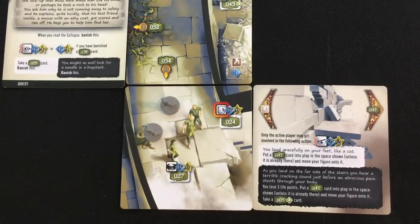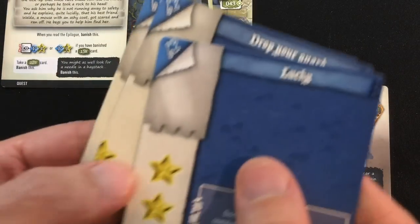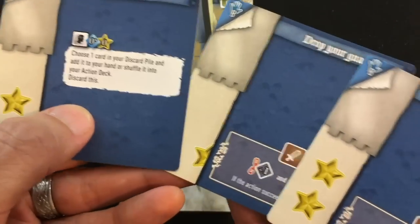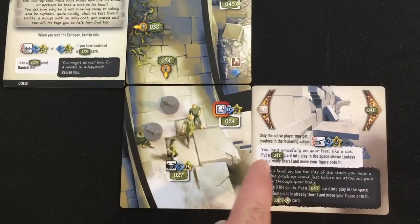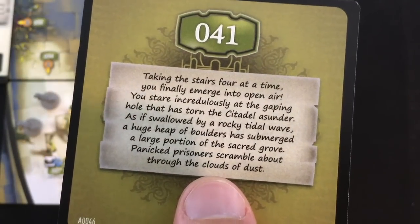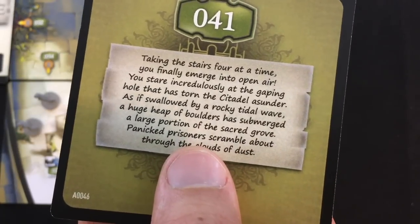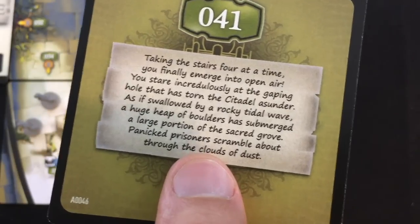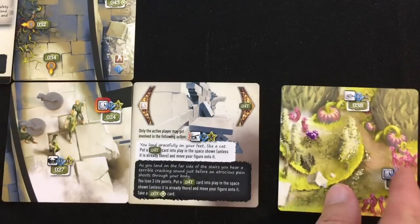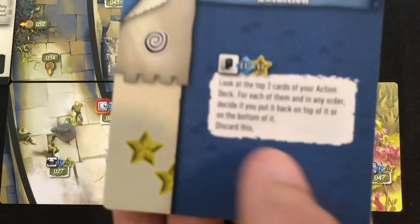Brooks jumps the chasm using her Unleashed buff. She draws three cards and can keep two — more than enough successes. "You land gracefully on your feet like a cat." Card 41 goes into play: "Taking the stairs four at a time, you finally emerge into open air. You stare incredulously at the gaping hole that has torn the citadel asunder — a huge heap of boulders has submerged a large portion of the Sacred Grove. Panicked prisoners scramble about through the cloud of dust."